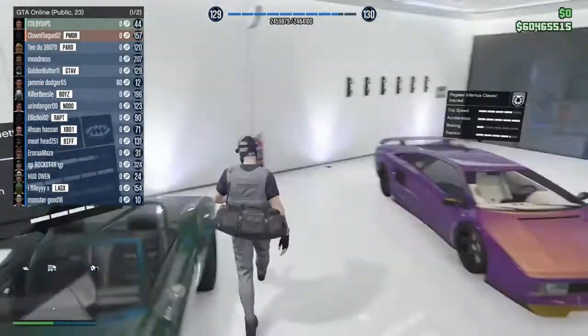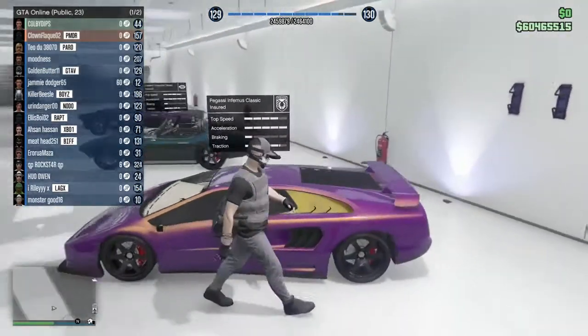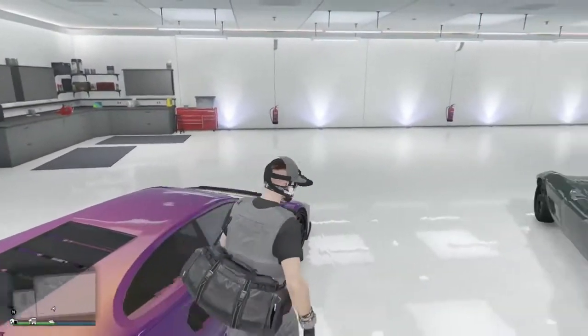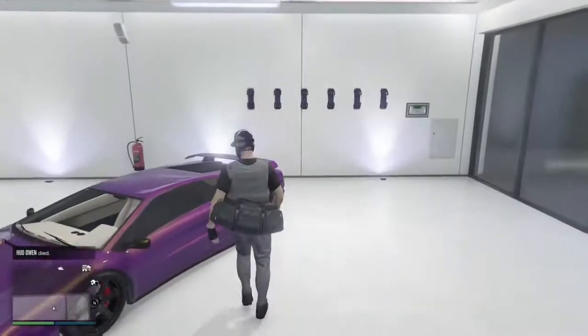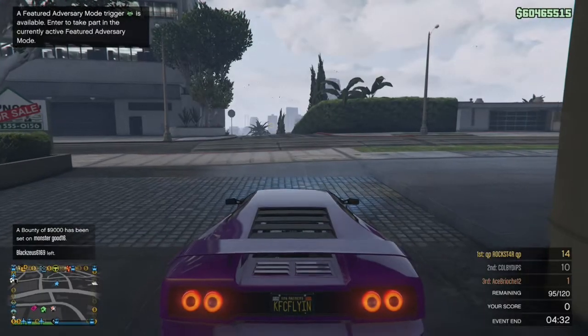I used to have the SC1 Classic and I really like that one because of the color. And here is the Infernus Classic — this is the Lamborghini Diablo equivalent in GTA. I think this is the second fastest sports classic in the game. I like it because of the color I put on it — it's actually quite nice, and when I drive it in the sun it looks really nice.